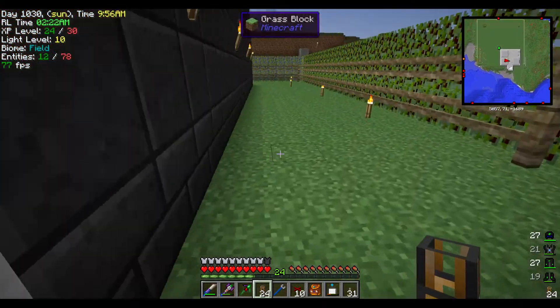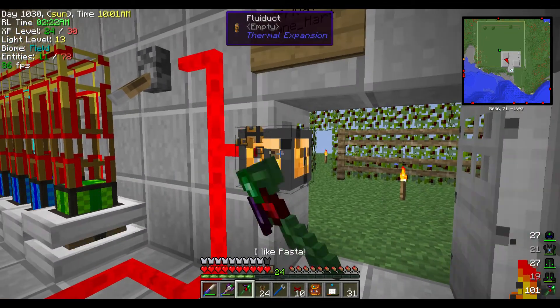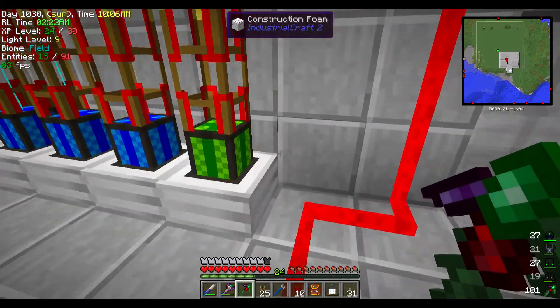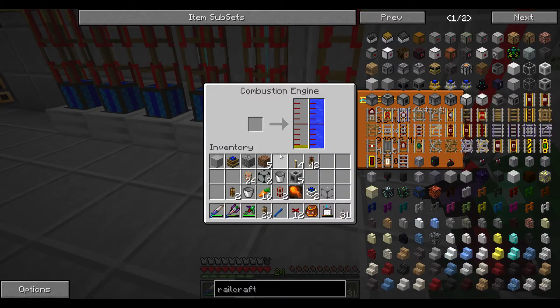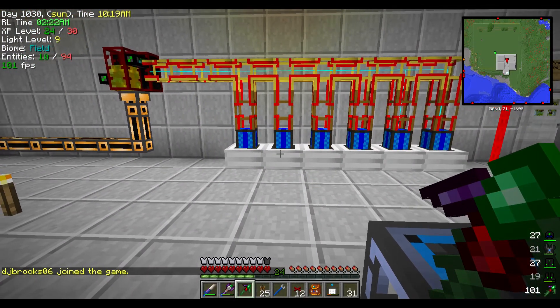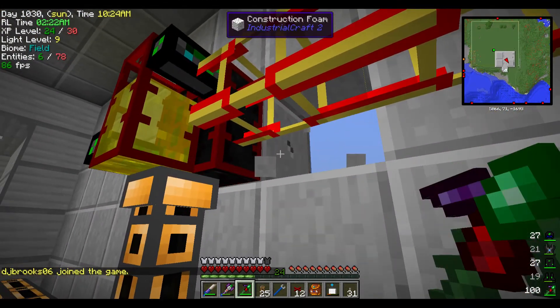I could either do it in the wall - which is going to make things look ugly - or in the back. Either the wall at the back or... you're all supposed to be off, not just one. Trying to think how I want to do this. I'm going to do it right back here.